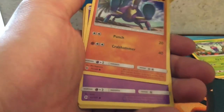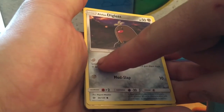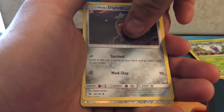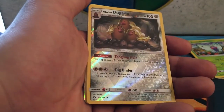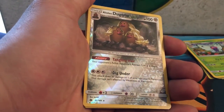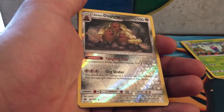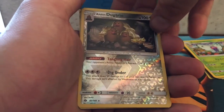We got a Crawdaunt, a Diglett, and an Alolan Diglett — the Alolan Pokemon have no energy cost on some of their attacks, which is pretty cool. It's basically like a Pokedex attack — look at the top three cards of your deck and put them back in any order. We also got an Alolan Dugtrio, a reverse holographic rare. Its ability makes your opponent's active Pokemon's retreat cost one more, and its attack Dig Under does 50 damage to one of your opponent's Pokemon, unaffected by weakness and resistance.